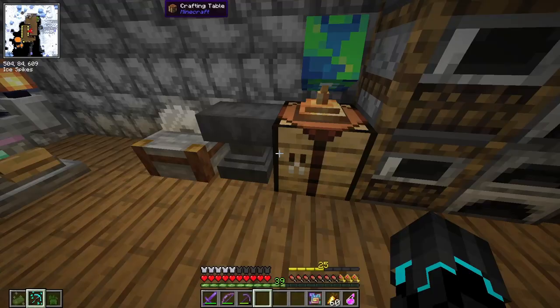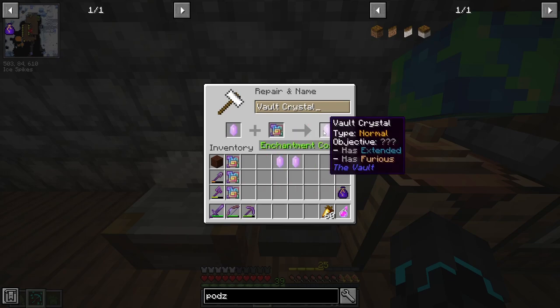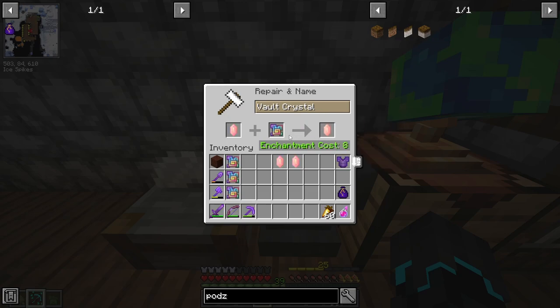I know this is probably a waste for me and my resources, but I really want to use one. Okay, positive and negative. We can get some good stuff here. Extended and furious — that's actually good. Extended means we get, I believe, two and a half minutes more to loot. Furious doesn't sound that great, but we do have extended, so that's a possibility right there.